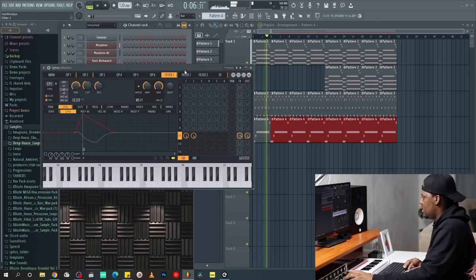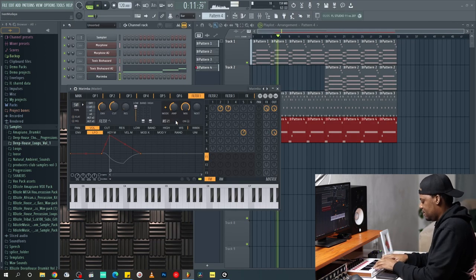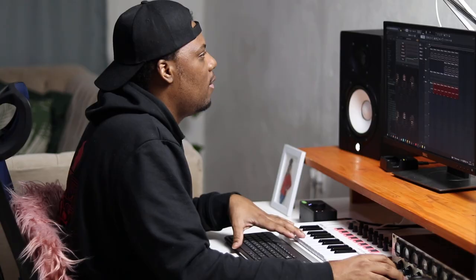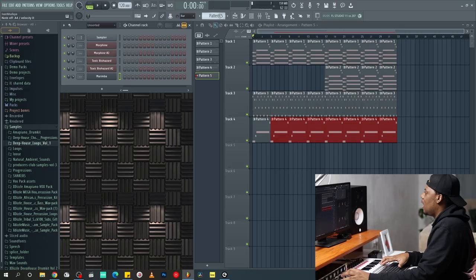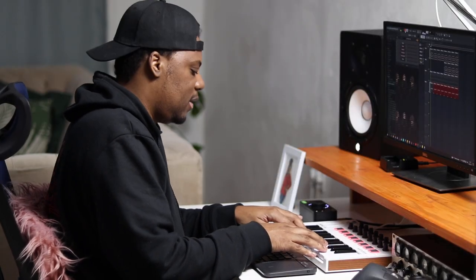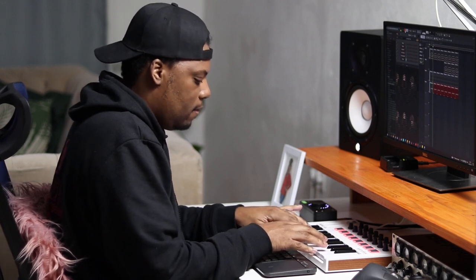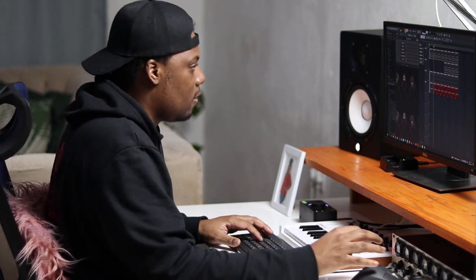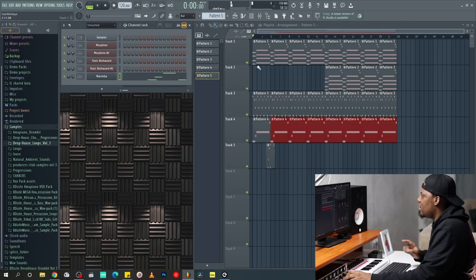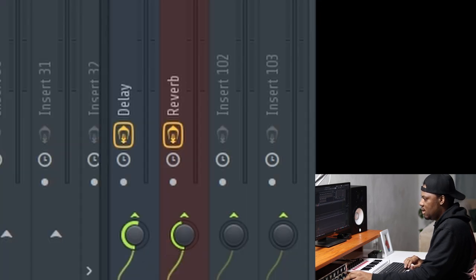Let's go with Citrus this time — let's try some marimba. I like that sound and I'm gonna record it. I like how that's going so I'm gonna record that. I think that's the perfect timing for that sound, so let me send it to a mixer track with some delay and reverb.